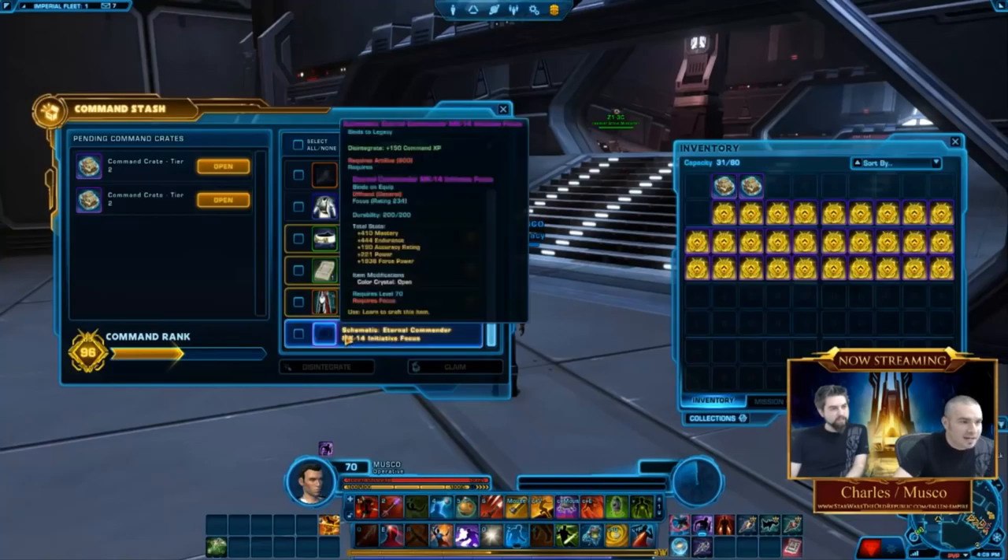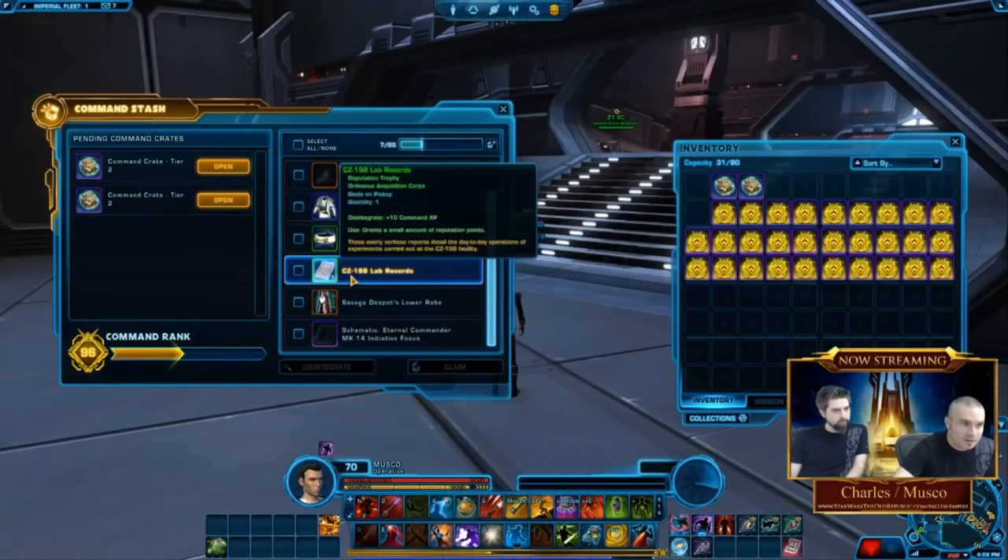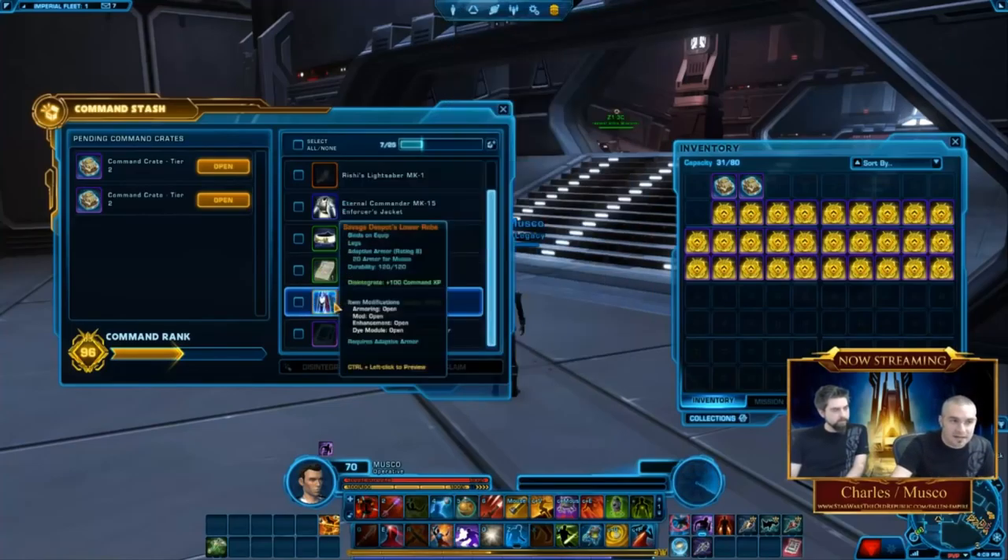Let's open this crate right here and see what we get. I got a schematic, a belt I can wear, and one of the things we've added — as well as the ability to get some of the older reputations coming out of here. So you can either sell these or, if you're like me and love reputation, you can keep them.